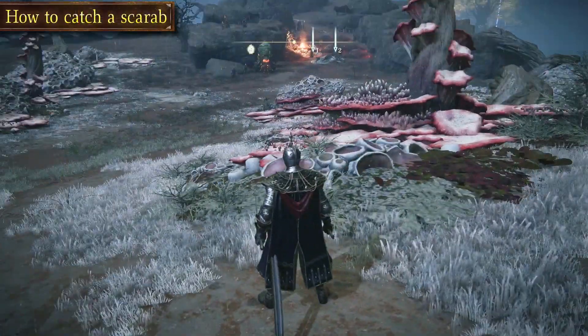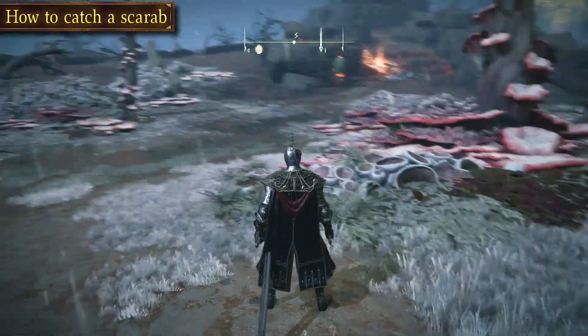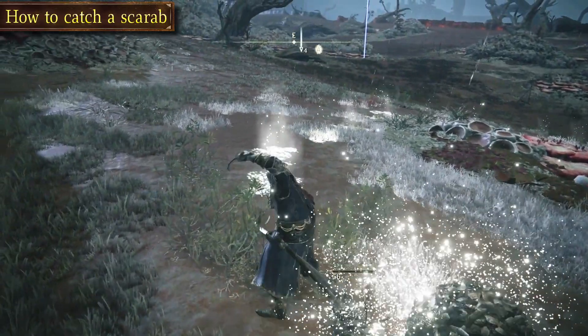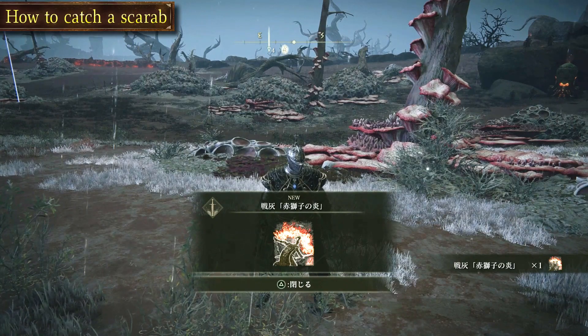Once at the pinned location, you will see the invisible scarab's tracks as it moves around the area. It has a set route, so position yourself along its path and strike when it gets near. If you are having trouble with the timing, try using AoE attacks as they are easier to land.